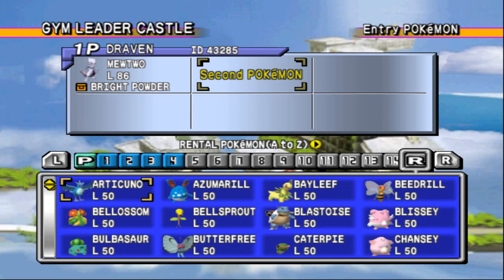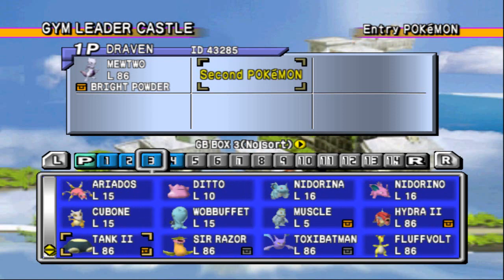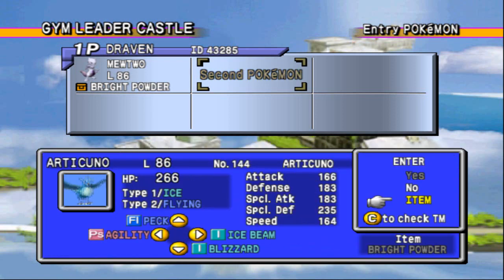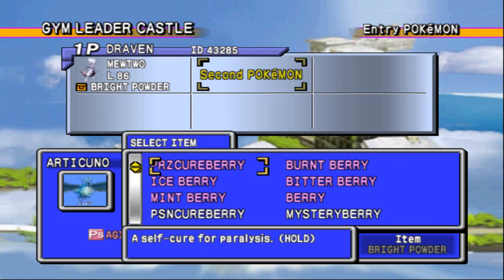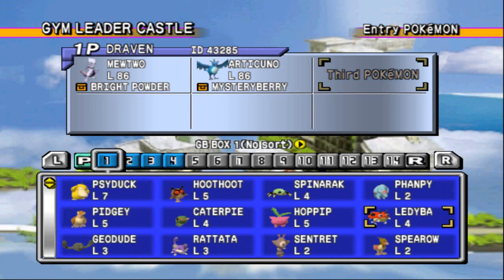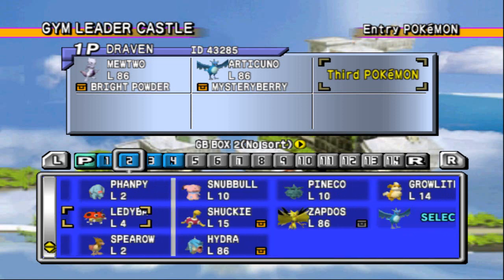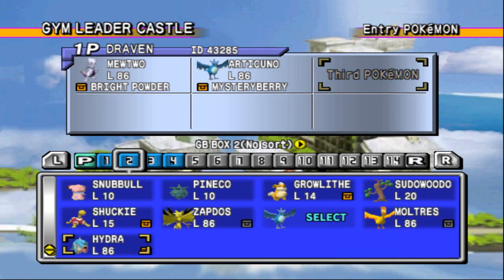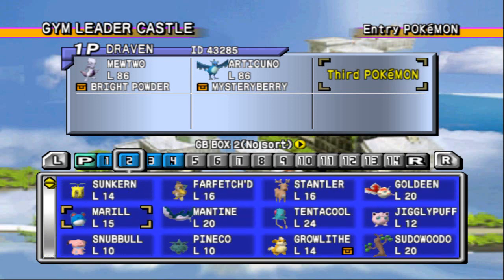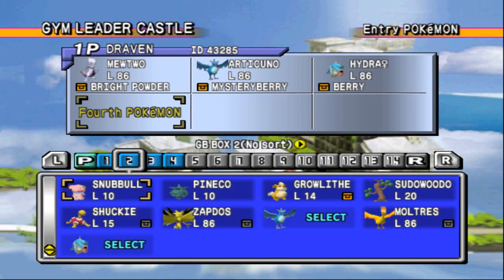I do have Legendary Bird Pokemon right here, and there's one Legendary Pokemon that I kind of want to use, and that is Articuno. Oh, those are the rental Pokemon, my bad. Okay, so I do have an Articuno lying around here - there we go, level 86. And it does have some good moves, because we are going up against Dragon-type Pokemon.